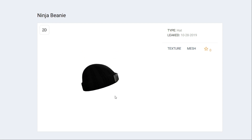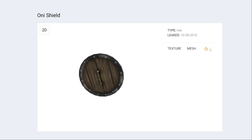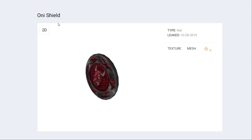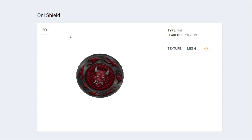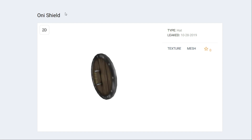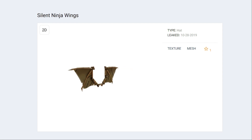The ninja beanie — another hat item. Looks pretty cool, not too complicated of a mesh. We've got the ninja chameleon. Let me know in the comments which one of these leaked items you think is the best, but I think this little ninja chameleon guy — I just want him on my shoulder. The Oni shield — so it looks like the Oni shield and the Oni mask; maybe you're going to be able to go for a full outfit. And this probably, usually if this is Arthro, it'll say Arthro next to it. So this is the next one: the silent ninja wings.